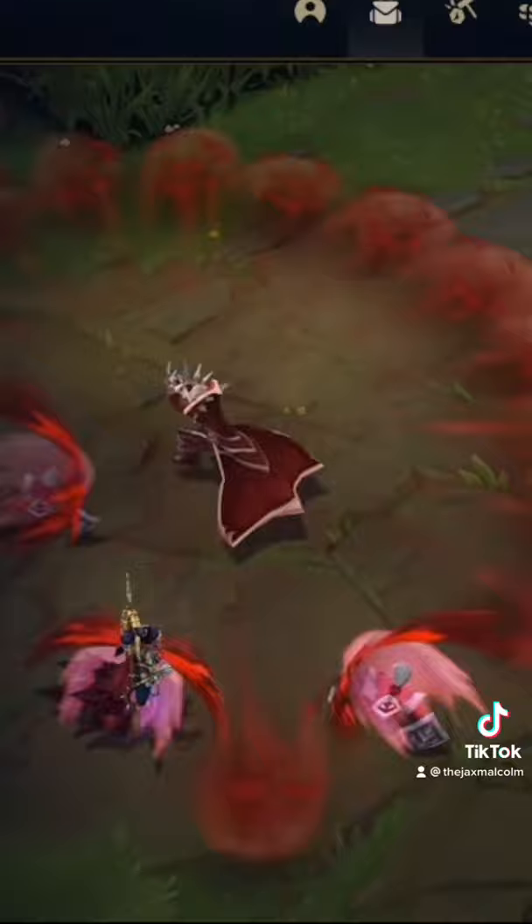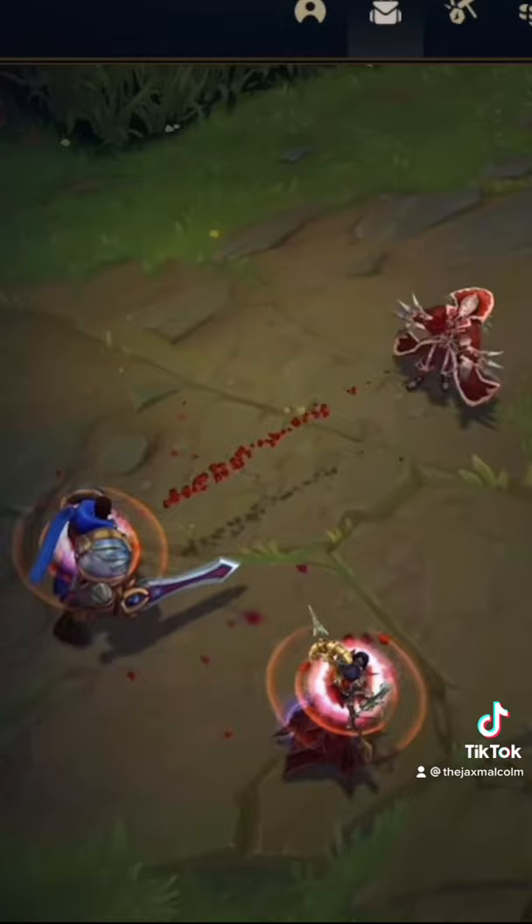His E: he uses his own health to do a big burst of damage. His R: he infects a zone, and if enemies stand in the zone, they take damage over time and a big burst at the end.